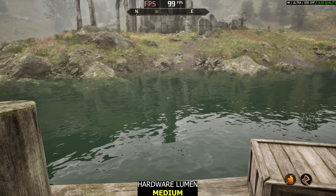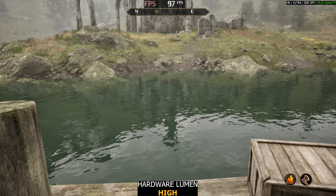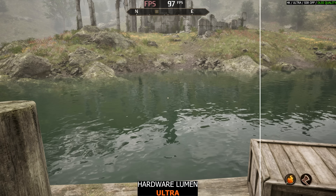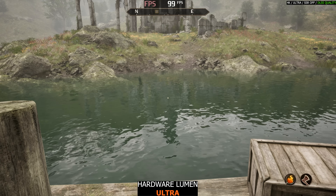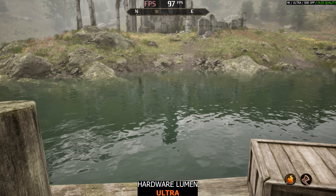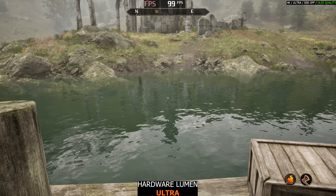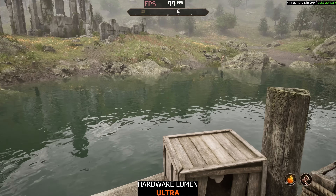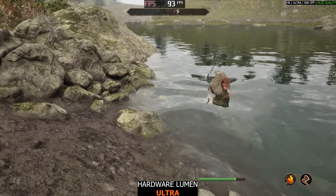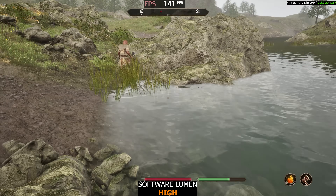Going from hardware Lumen medium to high, the objects become even more detailed, especially the closer ones — the grass looks much more detailed. The performance cost is only 1 or 2 FPS, so not very big. Going from high to ultra adds quite a bit more detail on reflected objects; the yellow flowers are definitely more apparent, but it still looks a bit grainy — ray reconstruction could work wonders here. Performance is still pretty much the same. I would recommend: if you use software, go with high; if you use hardware, go with ultra. There's another benefit to ultra hardware ray tracing — dynamic objects like NPCs and animals are part of the ray traced reflections, which actually looks pretty good. With software Lumen, NPCs are not part of the reflections.